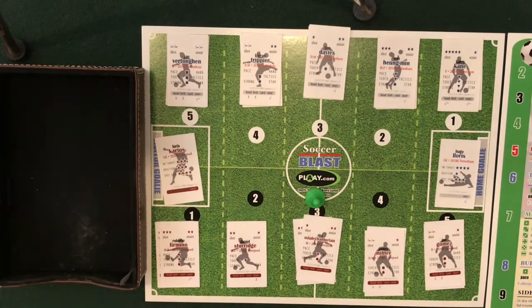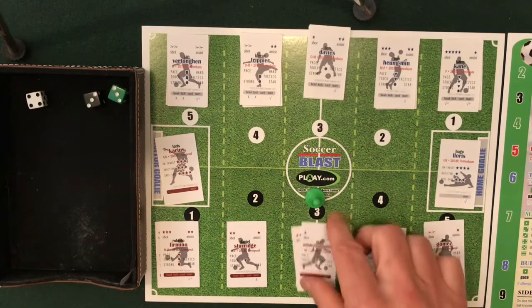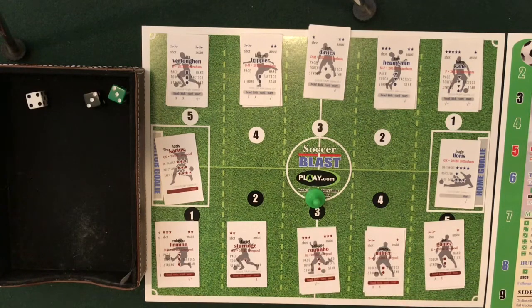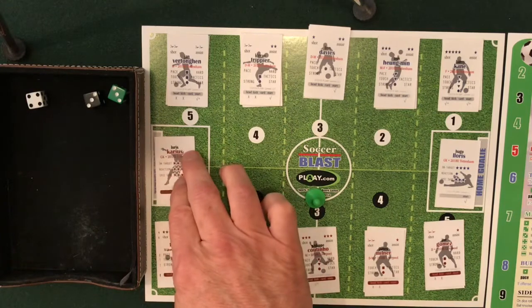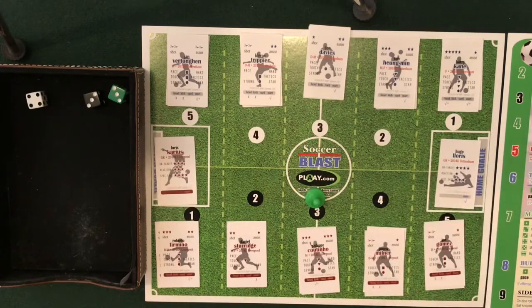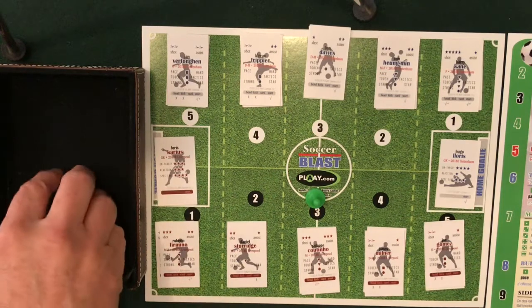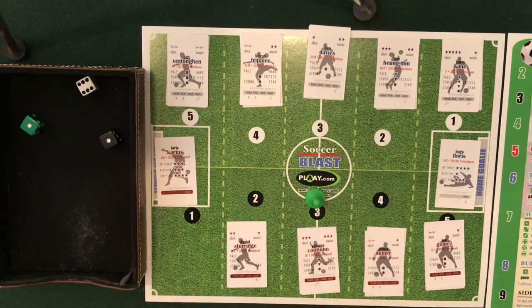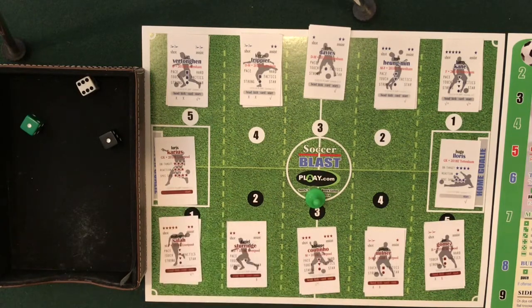Liverpool retains possession; we are 10 minutes in. A roll of 7 — going to have a midfield battle, 3 minutes. Team with the most strong starts the next minute on attack. Both teams playing cautiously here early on, with only one attack chance so far. Strong is across the board for both teams, so we go to the decider die — Liverpool starts the next minute on attack. Spurs facing their first threat as Firmino switches with Salah.